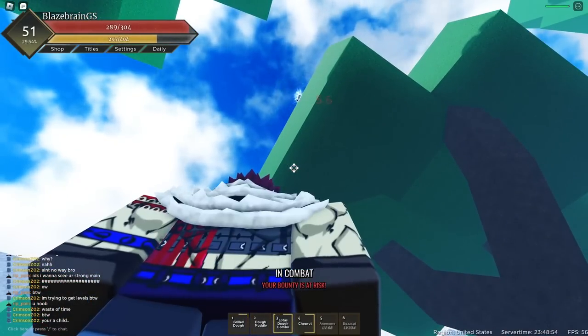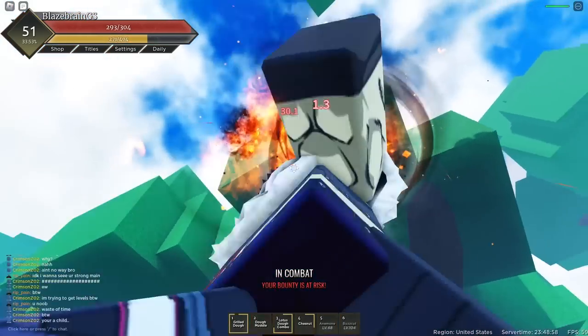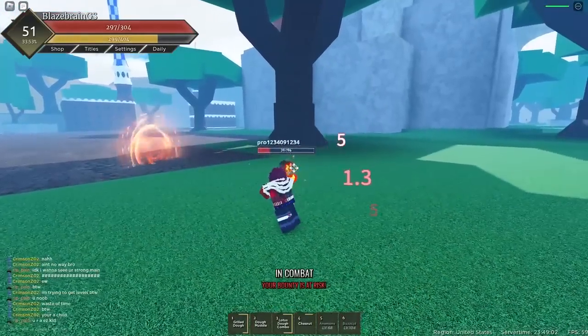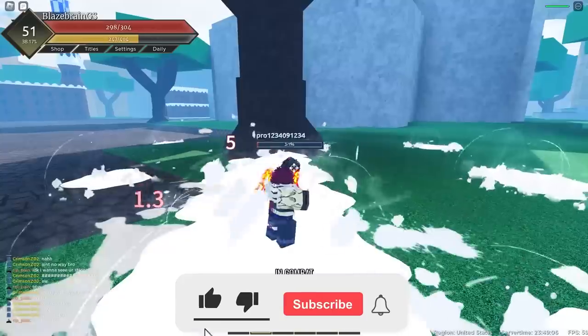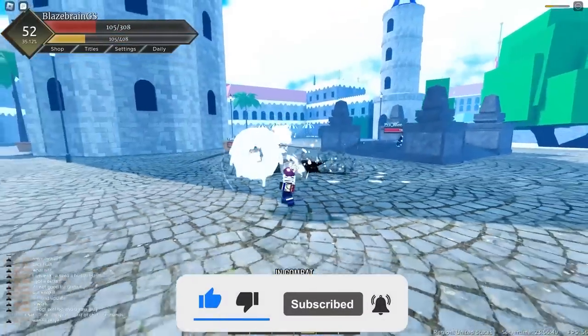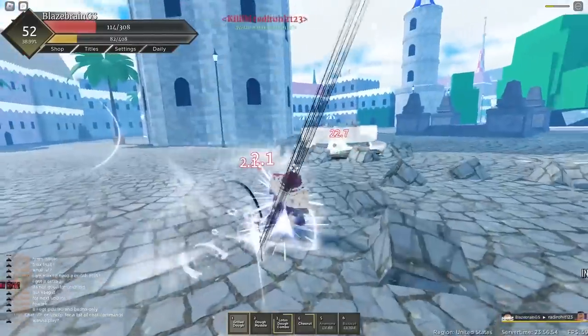But bro, it's too late. He's actually on that tree — shoot that, and yep, Grilled Dough actually did hit him. Why did he just jump off when he was safe on that tree? Dough Muddle right after the M1 combo, and he should be dead. We can actually finish this man off right here because he's pretty low. Just get him with that, and he should probably be dead just from that. Yep, one's dead.